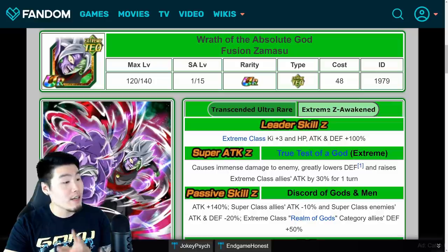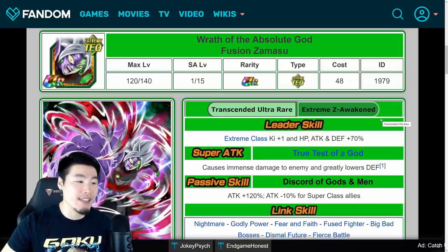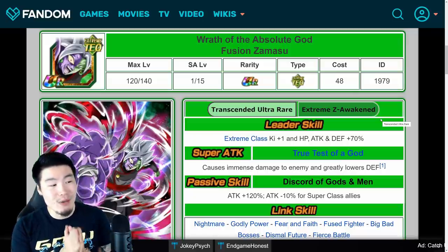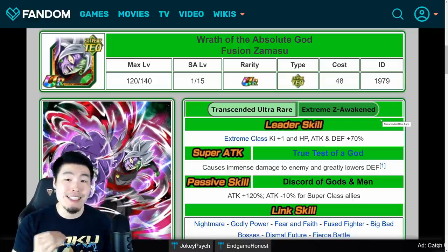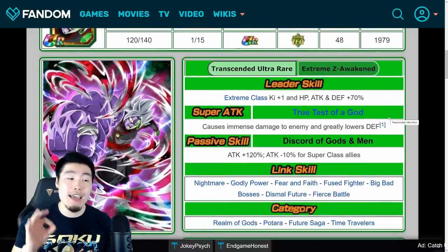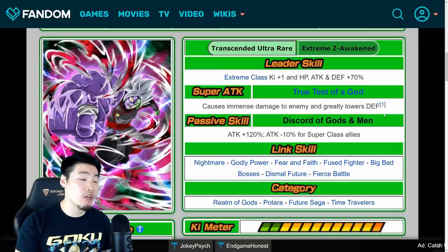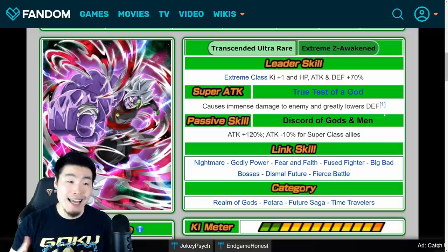So first things first, let's go over the pre-Extreme Z Awakening details so that you guys can compare to the new post-Extreme Z Awakening details. His leader skill used to be Extreme Class Ki plus 1, HP, attack and defense plus 70%. His super attack caused immense damage and greatly lowers defense. And his passive was attack plus 120%, attack minus 10% for Super Class allies.